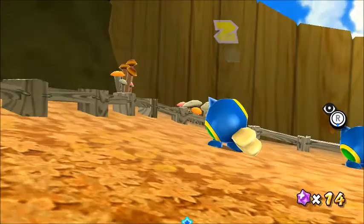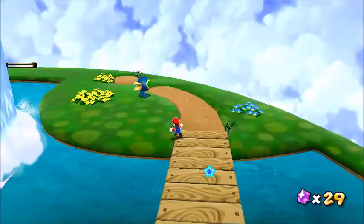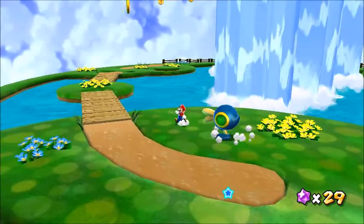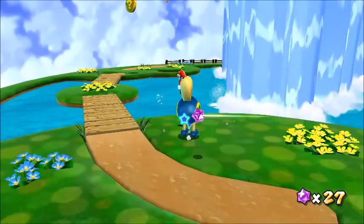The Cataquacks from Mario Sunshine can be found in Beach Bowl and Gold Leaf Galaxy. When near, they chase you and will use their beak to fling you in the air, which is pretty useful for reaching high areas. You can't really defeat them. You could lure them to water, but they'll just respawn. You can even flip them over too if you want to.